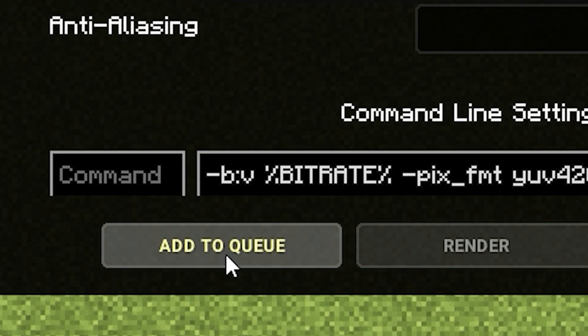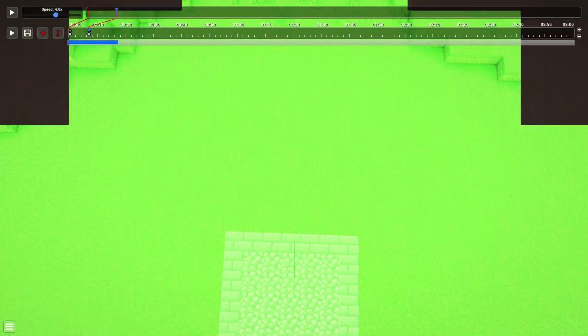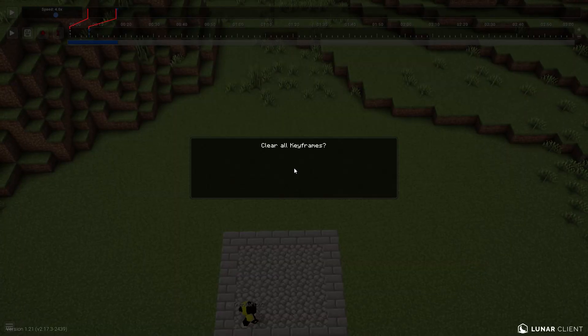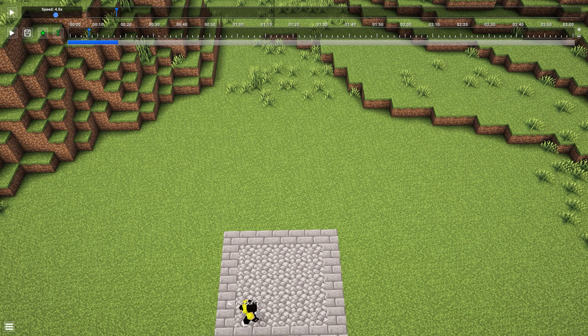Click 'Add to Queue' and it will add your clip to the queue. Then click 'Close' and press C on your keyboard to clear the keyframes. There's a yes/no confirmation — yes is on the left and no is on the right. It might appear as a bug in Lunar Client, but click yes. After that you're ready to make your second clip.